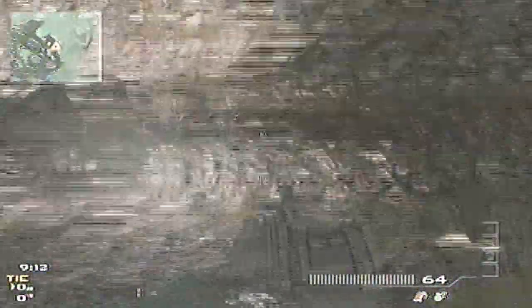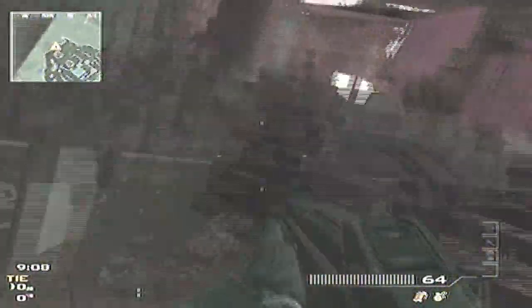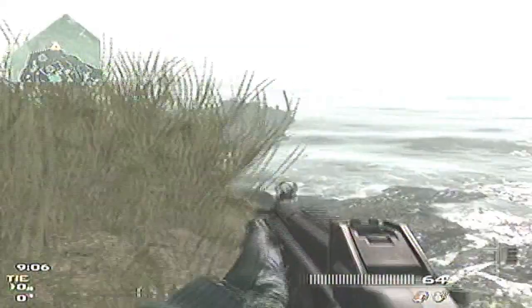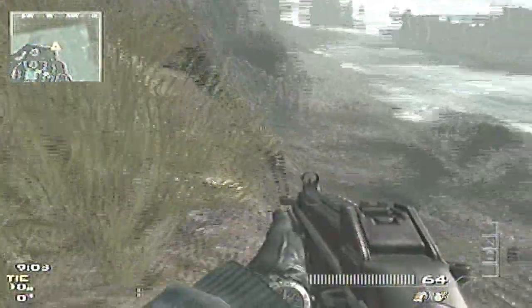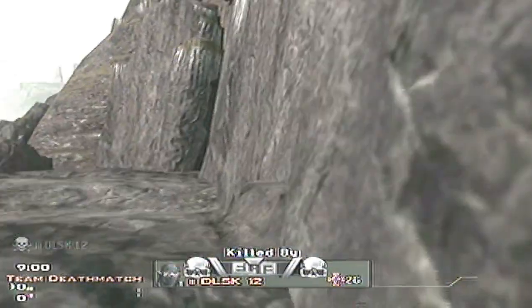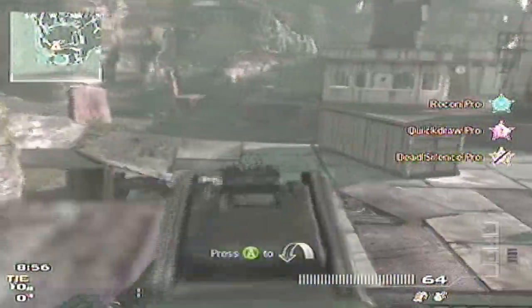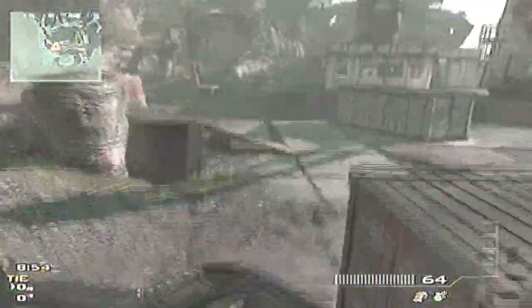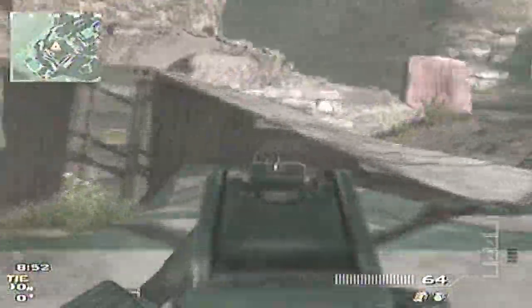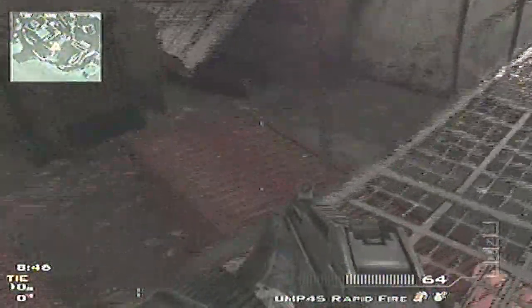There's a cave there. Can you get up here? No. So that's basically the map, just like that. Let's go down here. Hopefully we'll find something — buy some treasure. Can you get down here somehow? No.